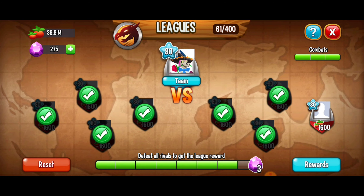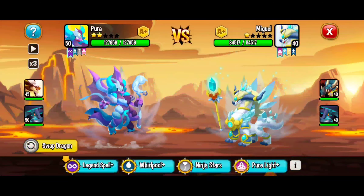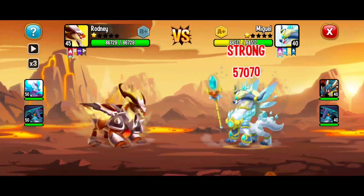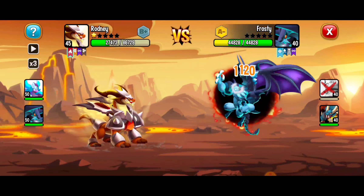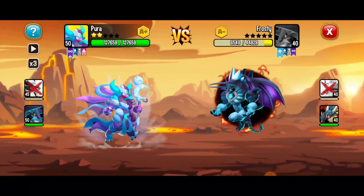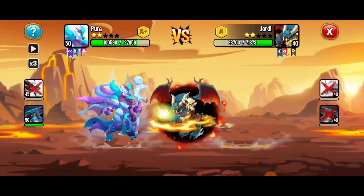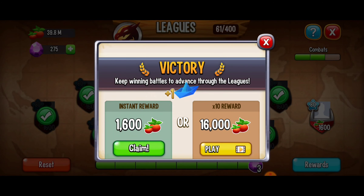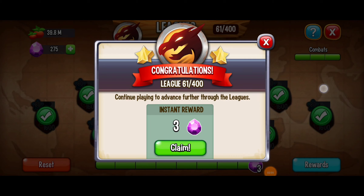I'm going to spend 8 gems to refill my combats — time to get this going. We're going to keep these league battles going, we're not done. Switching it up, I want to get the high scorch wing dragon — it should be pretty strong. Right now I just want to win, I don't need to rank up my dragon, I just want to stay alive. Switching up with the high moon empress — legend spell and I think we got this. Beautiful, for the victory! We just finished this league.